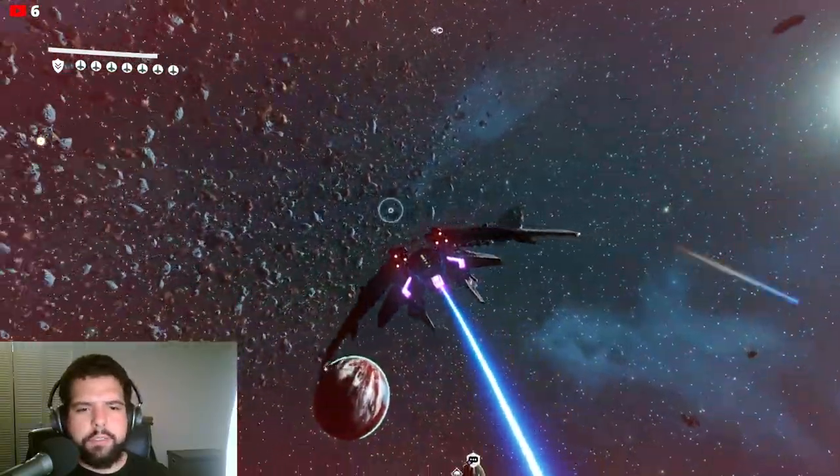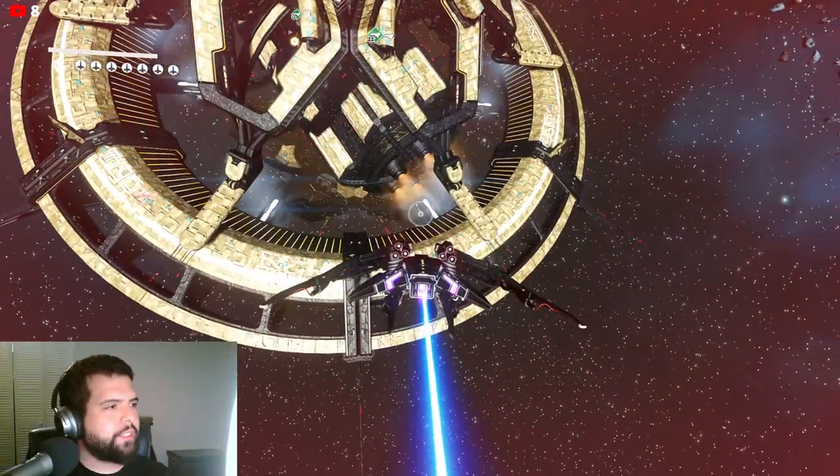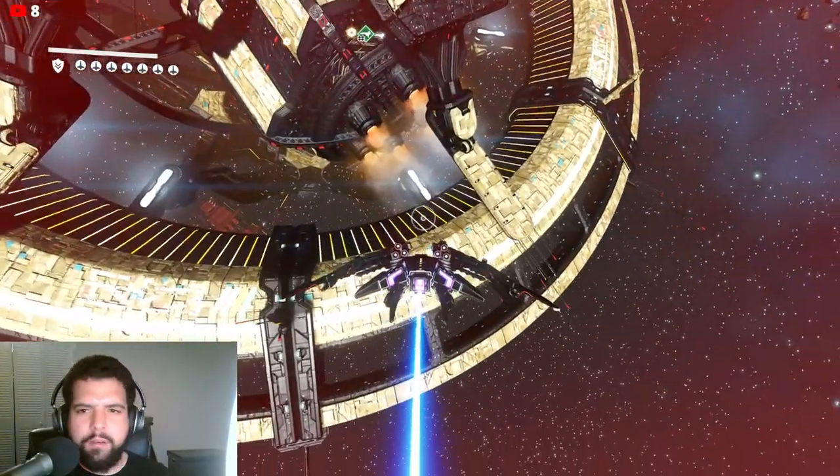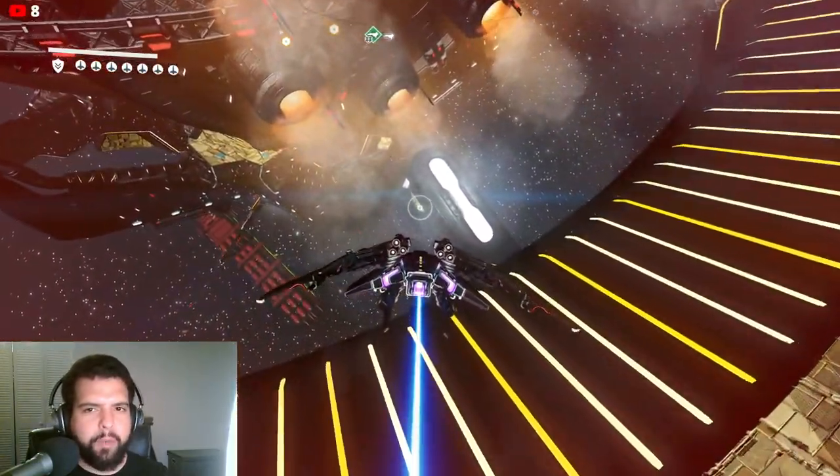I like that they put the collision mask pretty accurate, so you're not clipping onto invisible walls like with the freighters. Look at the thrusters - so it can kind of technically move around, I guess.